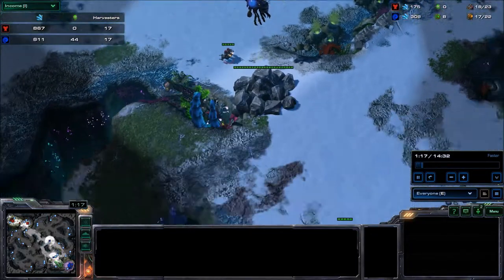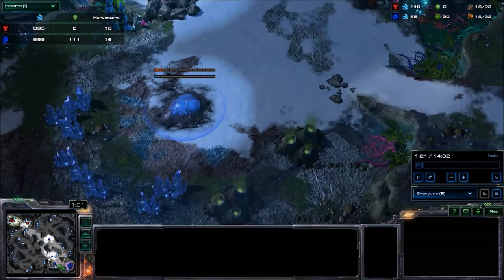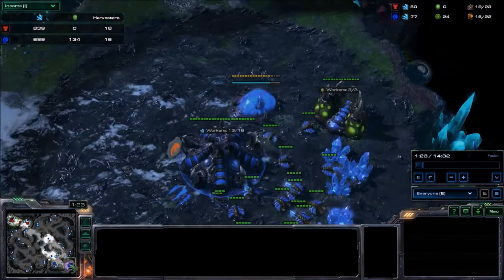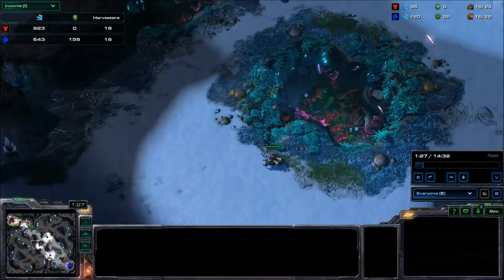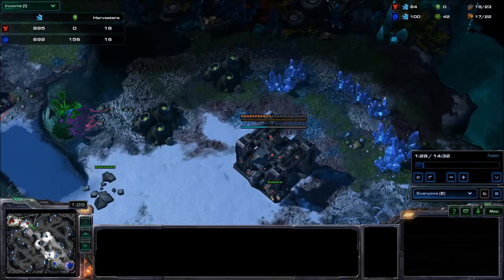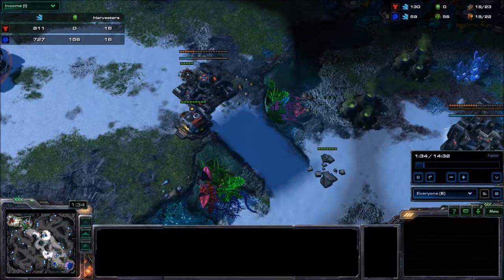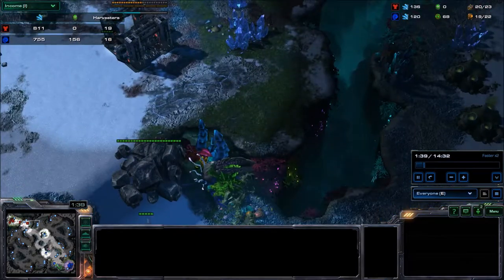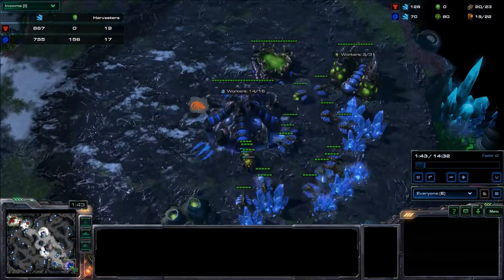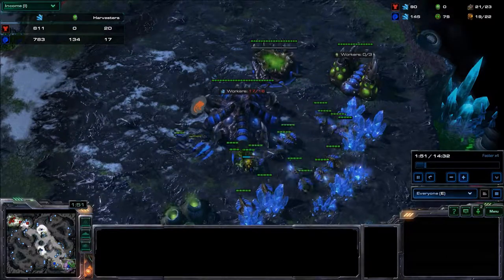My opponent went for a ZV scout and found there's no hatch, so he knew I was going for pool first - that's all he needed to know. He immediately sent the ZV back and started constructing a second base. Everything's normal, and obviously I was going for some aggression since I went for pool first.